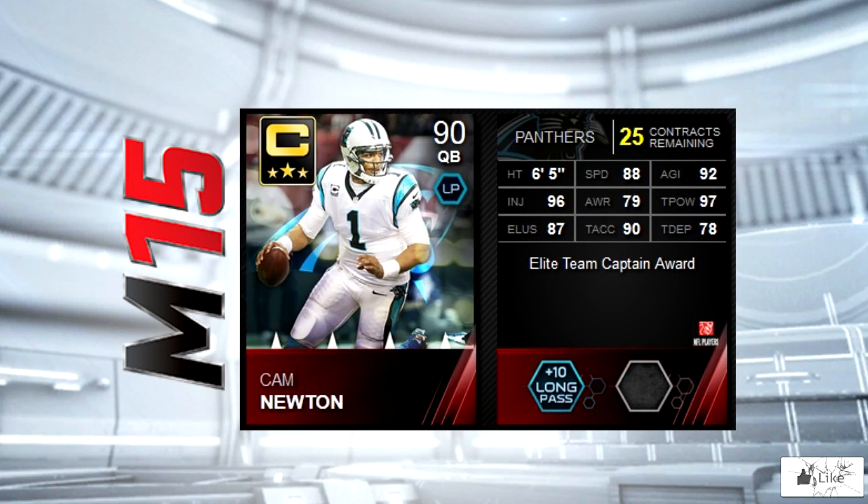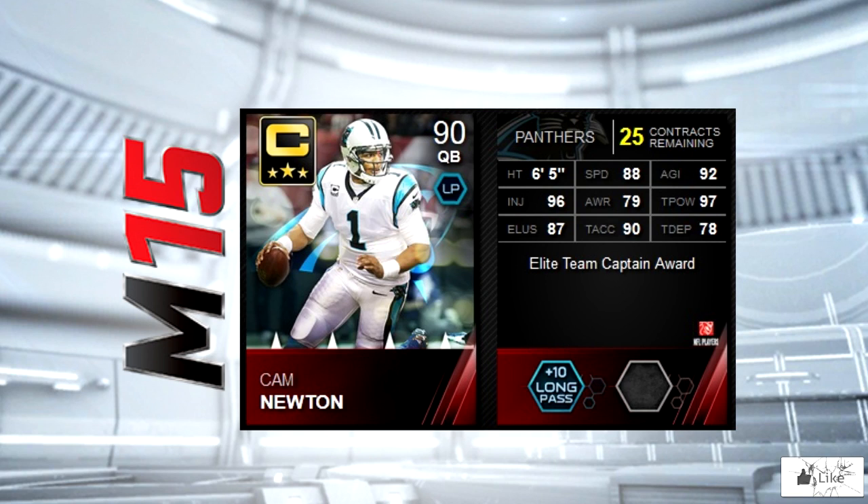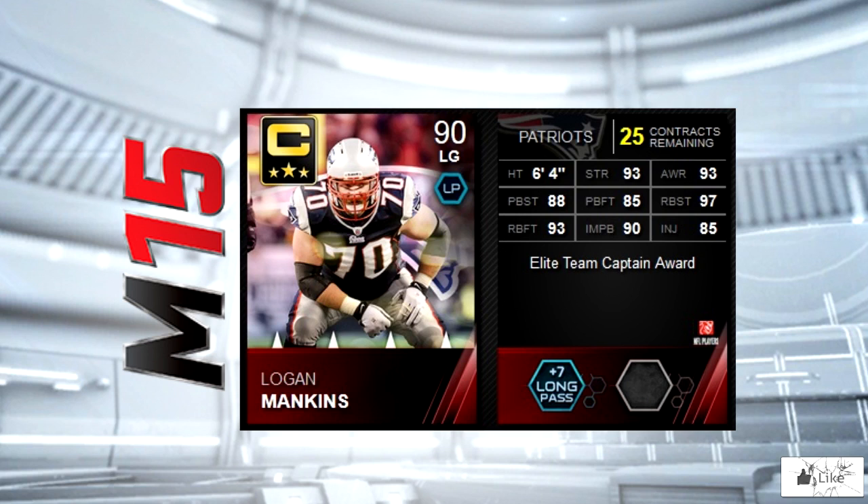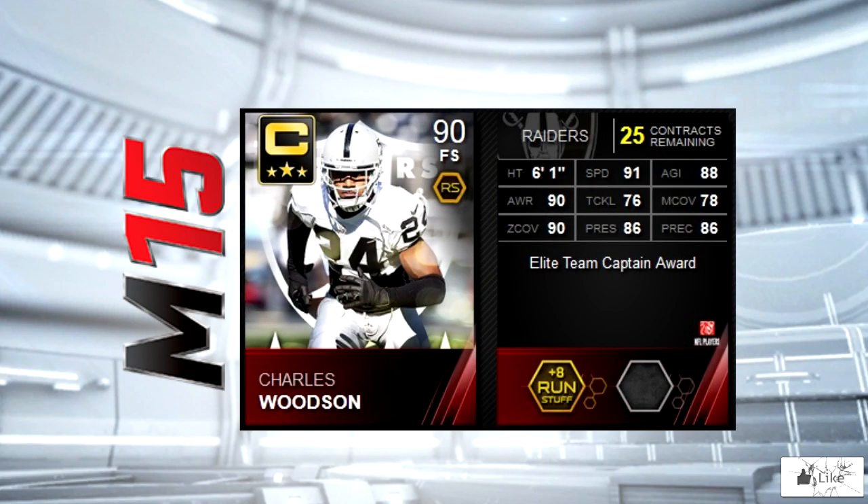The team captain for the Carolina Panthers is none other than Cam Newton. He's got 92 agility, 97 throw power, and 90 throw accuracy. The New England Patriots have Logan Mankins as their team captain, featuring 93 in all three — strength, awareness, and run block footwork — as well as 97 run block strength.